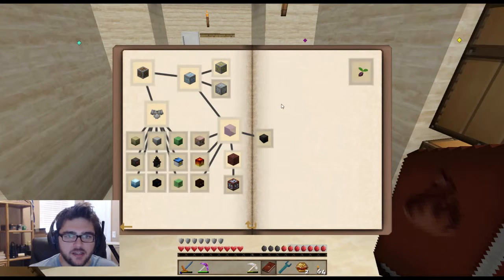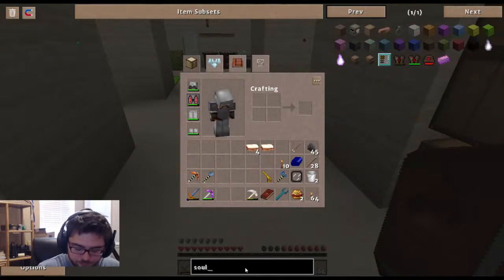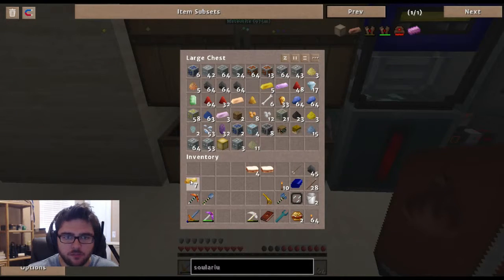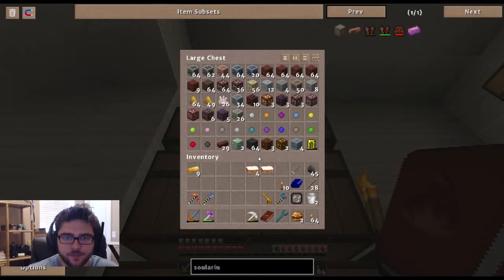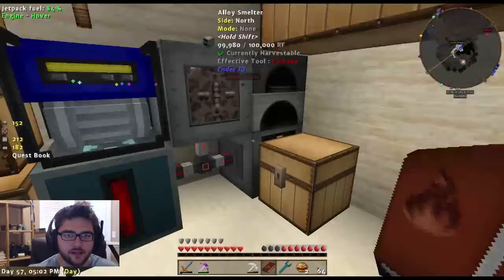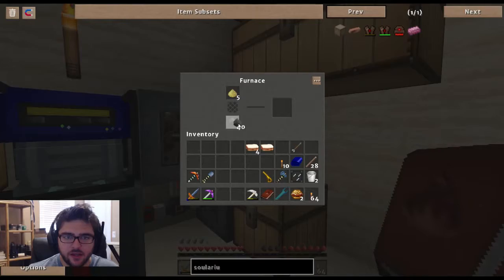I'd love to just start getting set up in this world. The next quest - industrial endeavors - wants me to craft a solarium block. Solarium is soul sand and gold in the alloy smelter. I need nine of them and I think we're okay on gold. I have some soul sand, so let's throw some coal in to get us back up to speed and smelt that up.